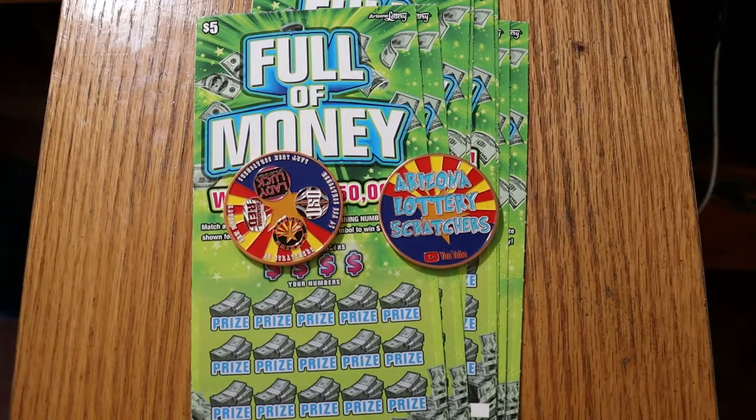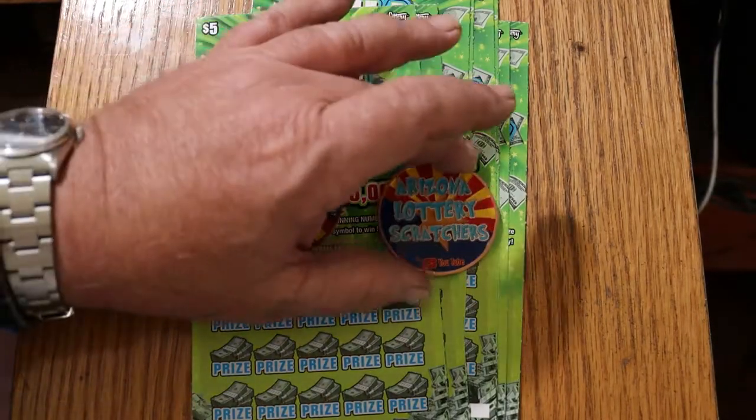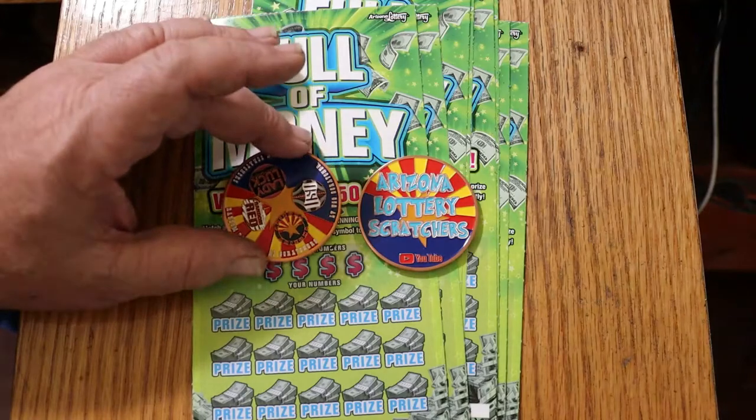I've got tickets 000 through 0007. The odds are 1 in 3.81, and the book number is 3-1-4-1-8-7. We'll get directly underway here, and we'll be using the new 4-channel collaboration coin that we came up with here for the top channels in Arizona.